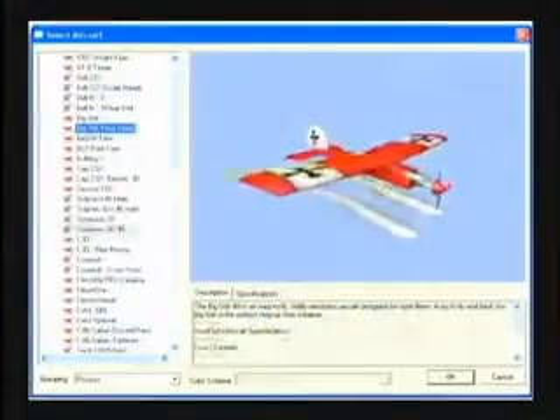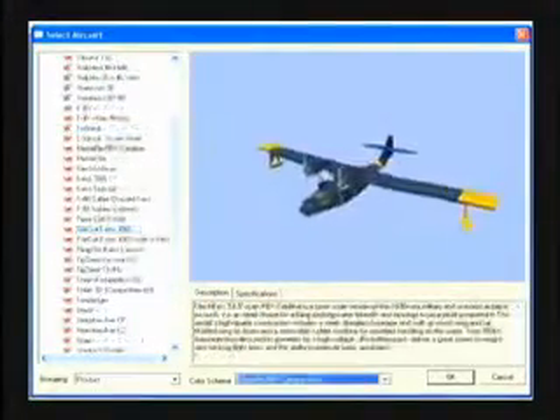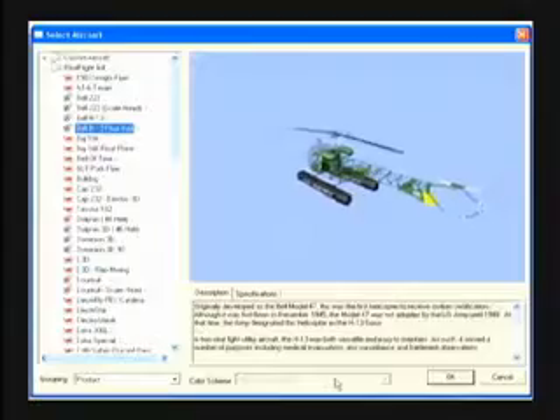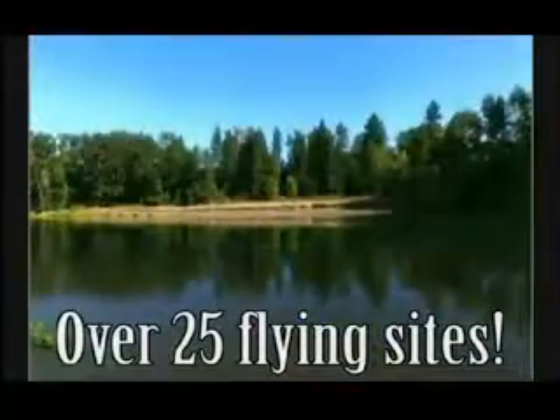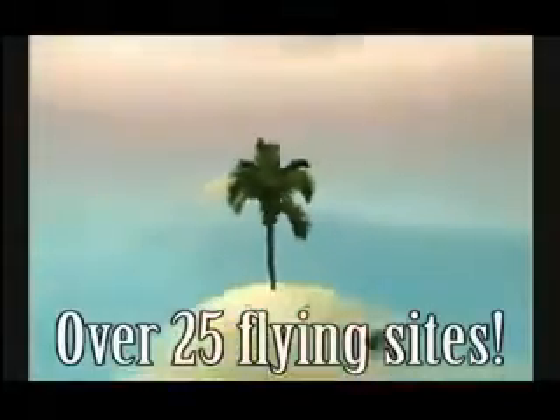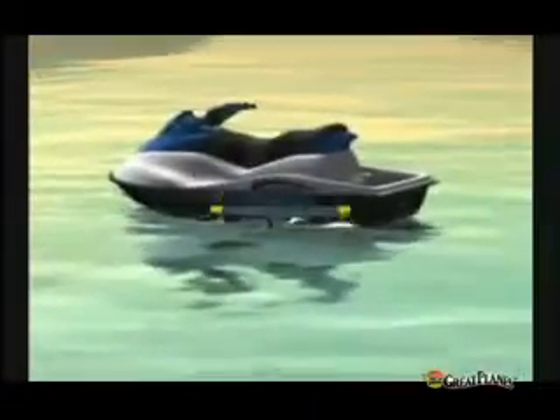Several aircraft in G4 are equipped with floats to add another dimension to the RealFlight experience. You can fly them on one of several sites with water features as small as a pond to as large as an ocean. And just like with the land-based sites, aircraft will react when they collide with objects floating in the water.